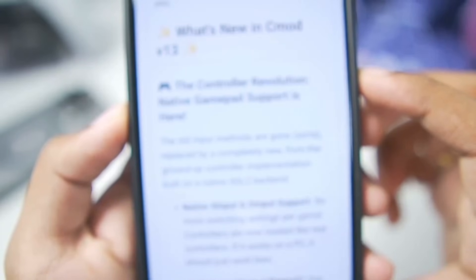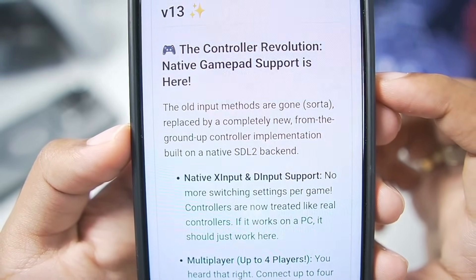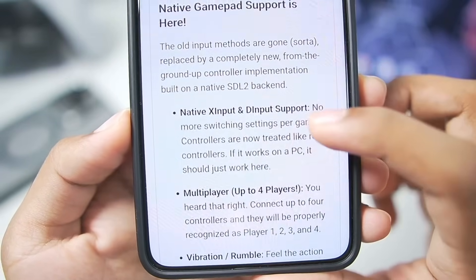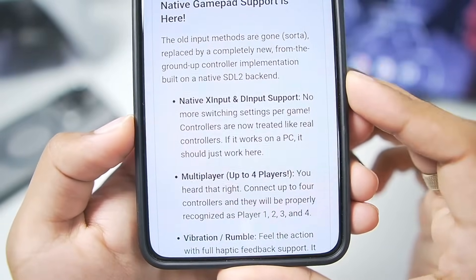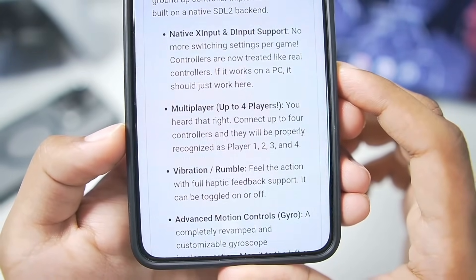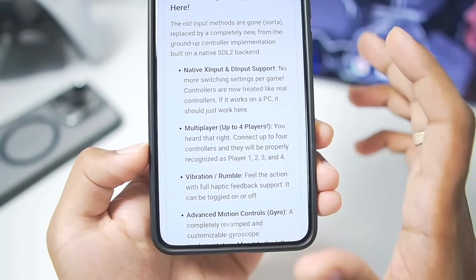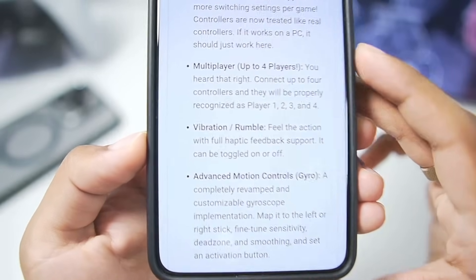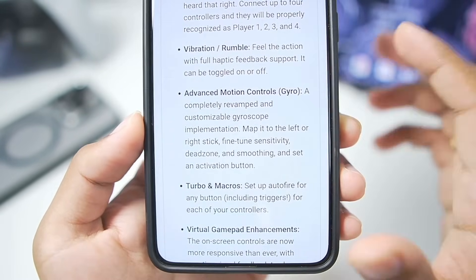Let's take a look at the changelog. The controller evolution — native gamepad support is here. The old input methods are gone, replaced by a completely new from-the-ground-up controller implementation. Previously the input controls were not that great, and now we have native XInput and DInput support, no more switching settings per game, and multiplayer up to 4-player presets. You can pair multiple controllers and play inside Winlater Android at the same time — this is just like running a PC on your Android device.